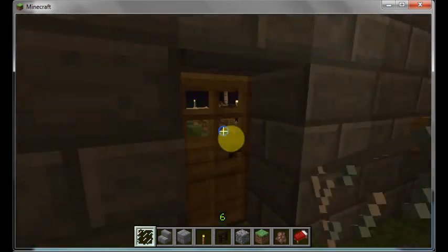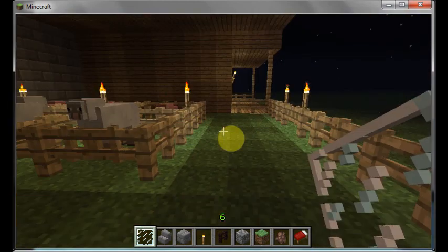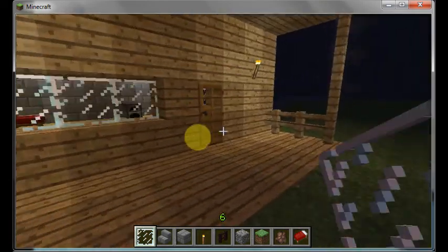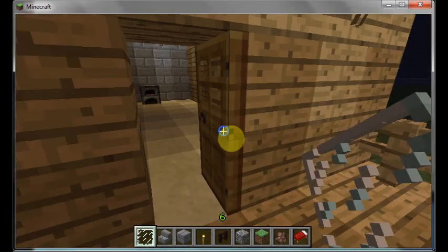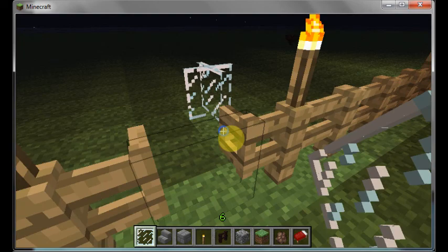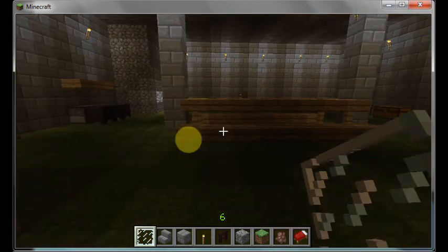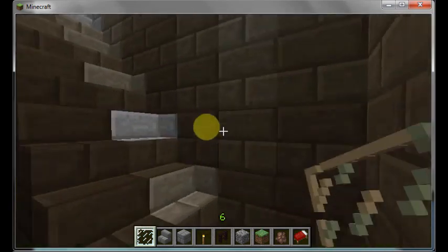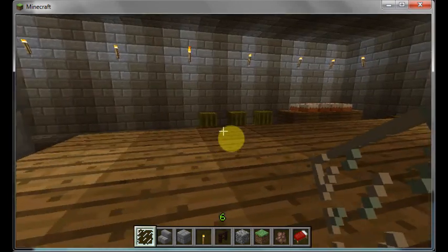If the cooks need some extra meat, they can come out here — hey, look at that, neat, huh? This is the stable. And over here is going to be the house where the stable boy stays outside here. It's not much, but at least it's something. I think by giving him housing, I'm justified in only paying him minimum wage, even though he's technically non-existent at this point. I haven't put a villager down for the stable boy yet, or for any of the cooks.